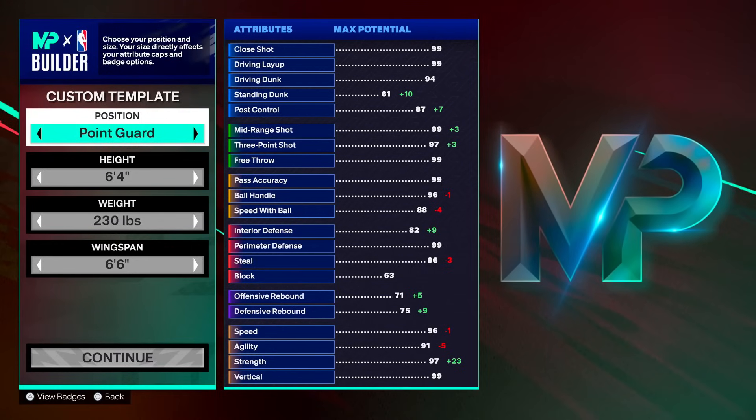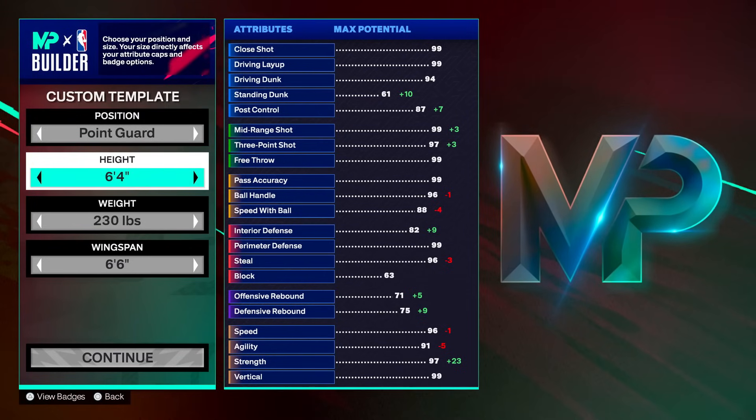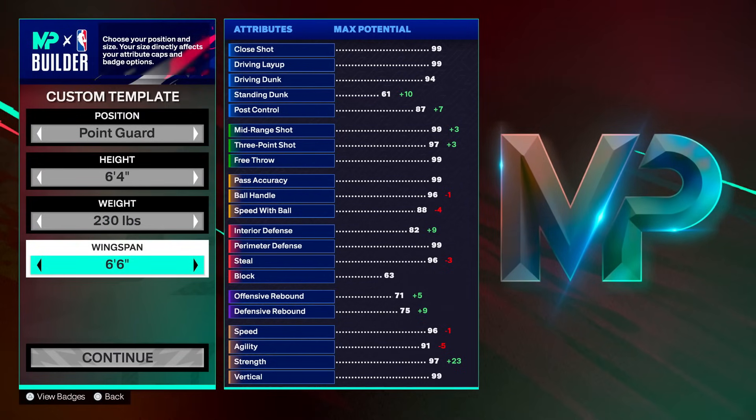The next build is more of a 2v2 or 1v1 build that could actually work in 3v3. It's going to be a 6'4 fat ISO build — high strength, high midi. Point guard position, 6'4 height, 230 pounds, 6'6 wingspan.